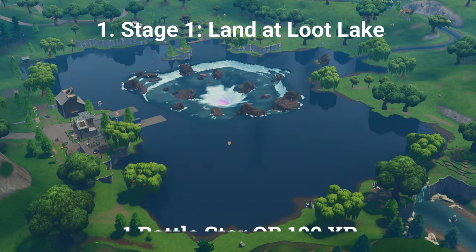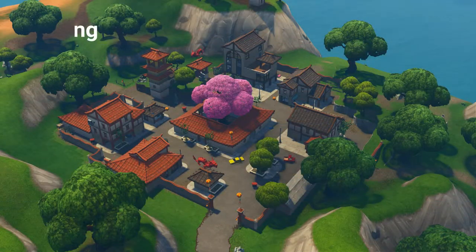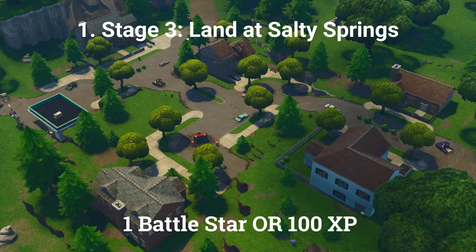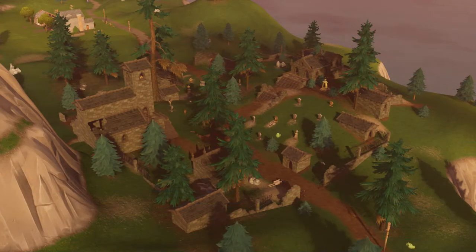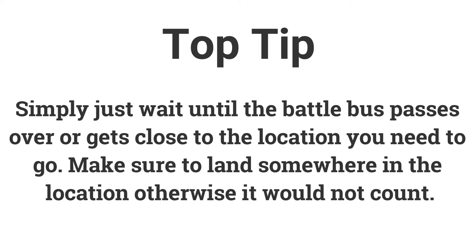The first challenge is a stage challenge. Stage 1: land at Loot Lake (1 Battle Star or 100 XP). Stage 2: land at Lucky Landing (1 Battle Star or 100 XP). Stage 3: land at Salty Springs (1 Battle Star or 100 XP). Stage 4: land at Lonely Lodge (1 Battle Star or 100 XP). Stage 5: land at Haunted Hills (1 Battle Star or 100 XP), giving a total of 5 Battle Stars or 500 XP. This is quite an easy challenge — just jump out of the Battle Bus as it passes over or near the required location and make sure you land somewhere within that area.